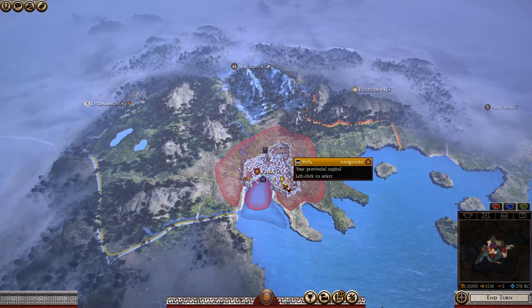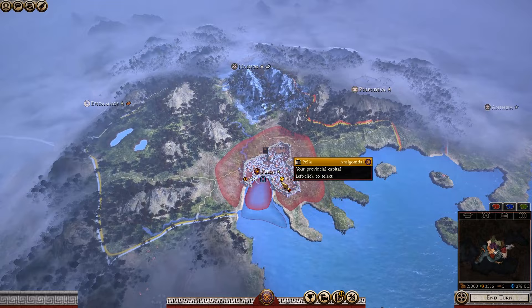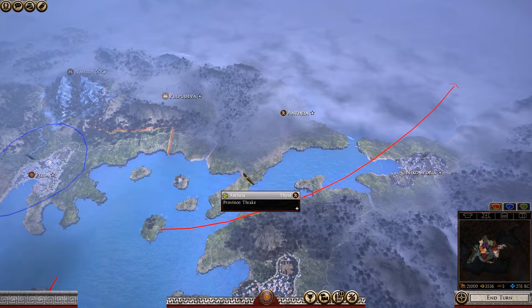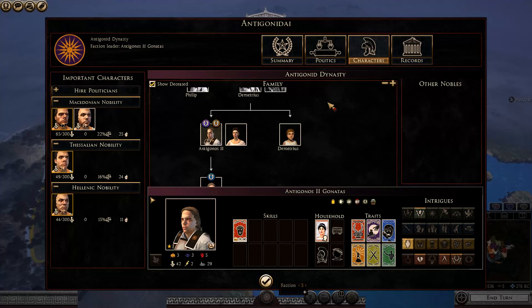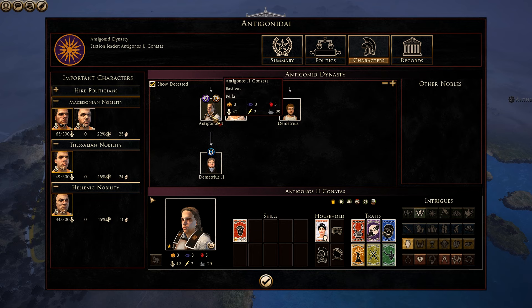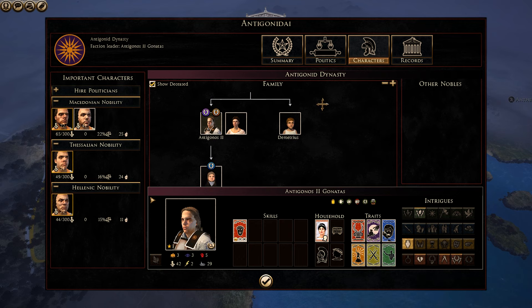Try to get trade going early — you do have a port as your capital, so you can send ships out to the western Mediterranean and the Black Sea to really abuse trade income. Your economy is not in a great position at the start. You are playing as Antigonus the Second, with a son Demetrius the Second aged four, and a brother Demetrius Kalos aged ten.